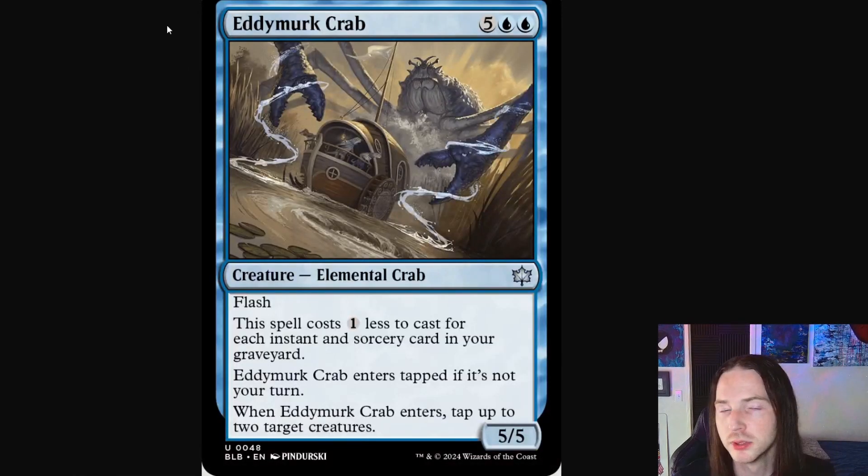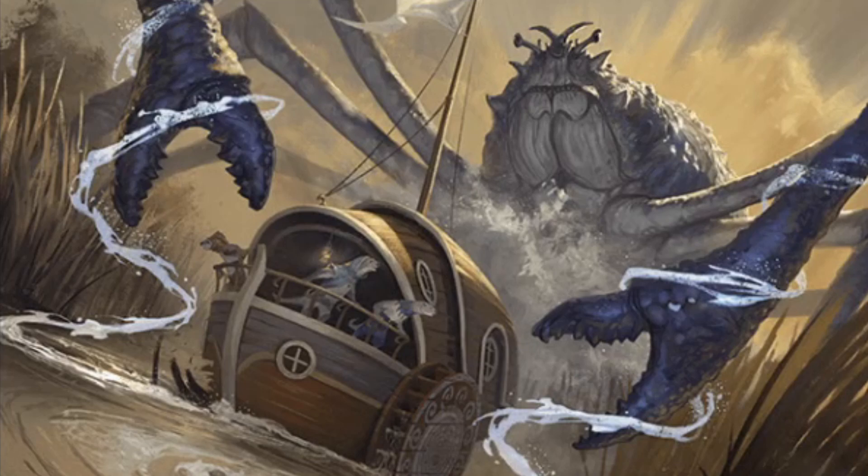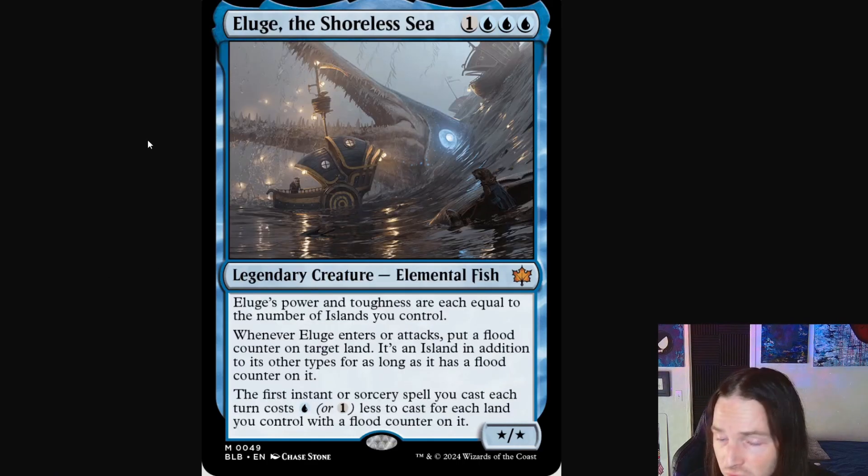Let's continue on to blue. Eddy Murk Crab here — just an absolute disgusting creature all around, an elemental crab. Look at its pincers. These otters are in like a little steamboat, a little paddle boat, chilling — it was a perfectly innocent day — and then boom, a 30-foot-tall crab attacks them. There's also this roiling vortex in front of the ship as if the crab itself is doing magic to make whirlpools all around the ship. They're definitely not going to escape.